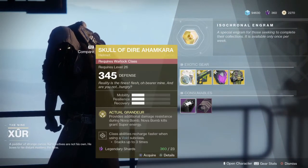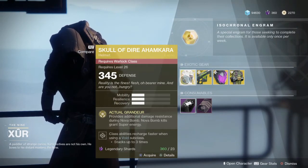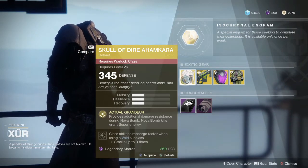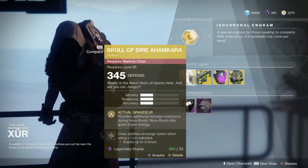Skull of Dire Ahamkara — provides additional damage resistance at the start of Nova Bomb, and Nova Bomb kills grant Super Energy. Same as what it was in D1. If you're a Warlock player, I would actually highly recommend it. It's very useful.